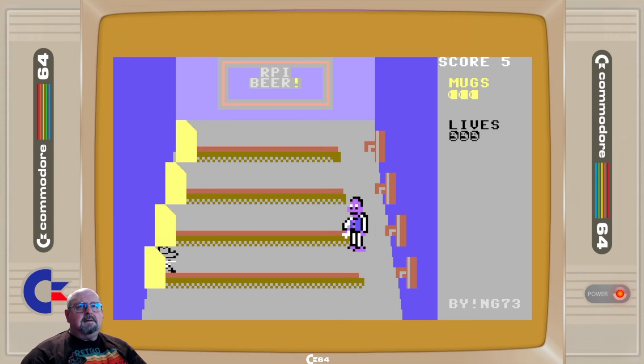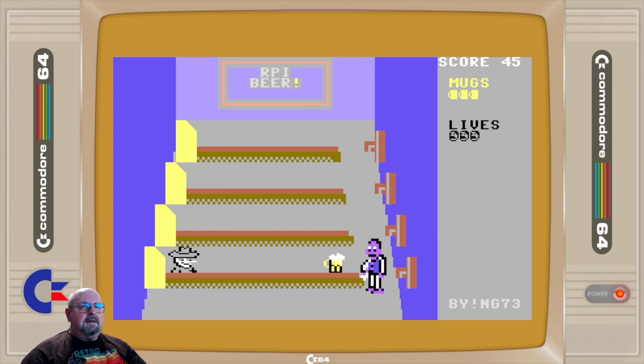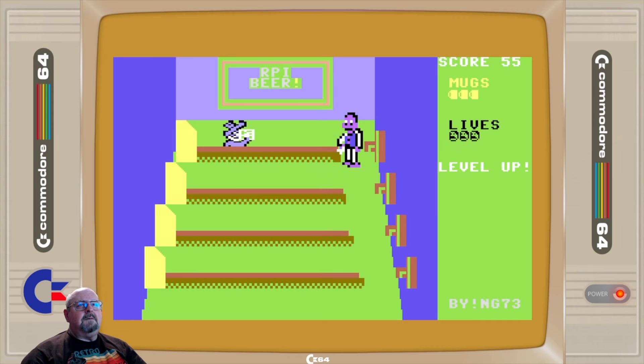So you go up and down — there's no running left and right to grab empty mugs or grab any tips or anything. I played a couple of times and I haven't seen any cheerleaders show up, and I haven't seen the level where a bad guy shakes up the beer can and you have to find the one that's not shaken. But as far as the main gameplay of Tapper, it's all here.